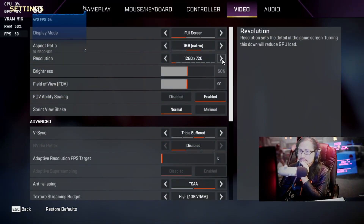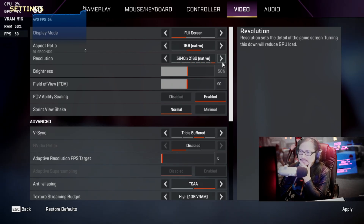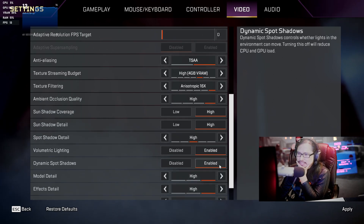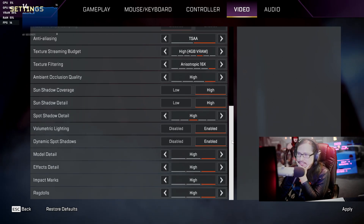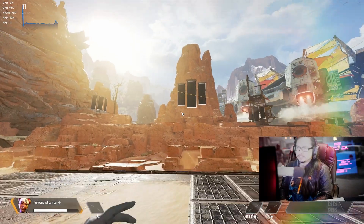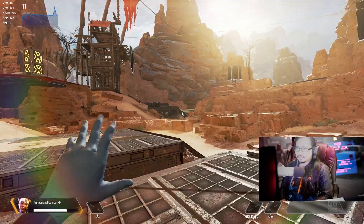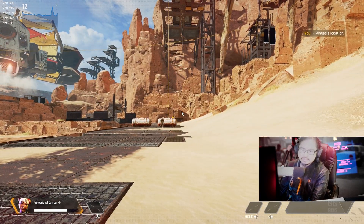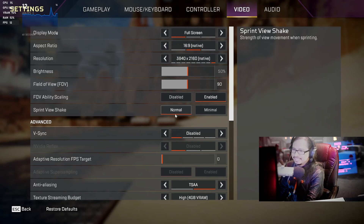Let's do this. Native 720 — let's go to 4K native. 4GB VRAM. Everything on high. Enable everything. Perfect. Okay, so 13, 12 frames a second. Yep, can't do it in ultra setting.